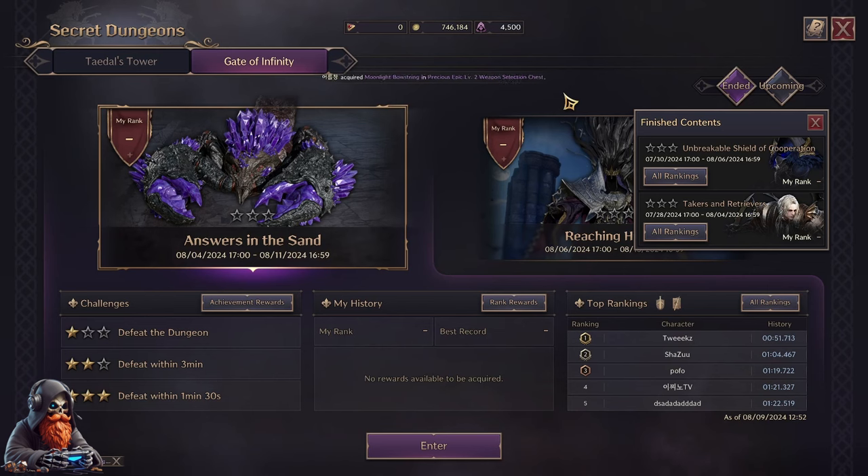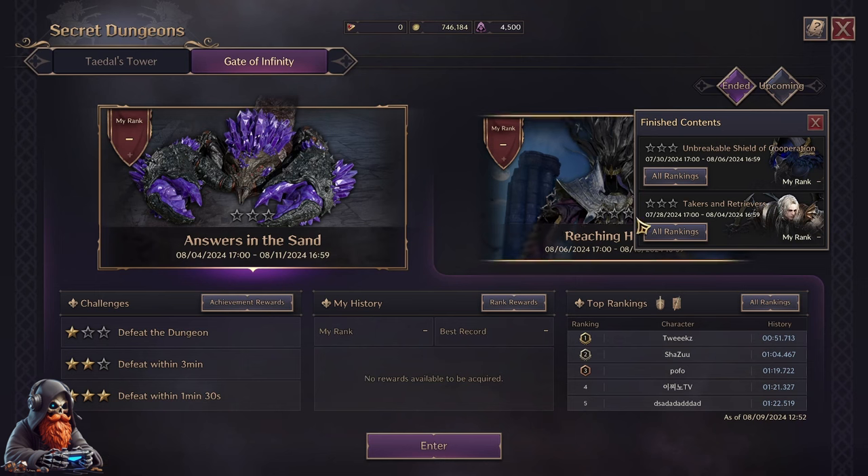Today I'm looking at damage rankings for Gate of Infinity in Throne and Liberty. We're looking at tickers and retrievers from 728 to 804. This should be the first of the damage rankings to come from the newest patch.